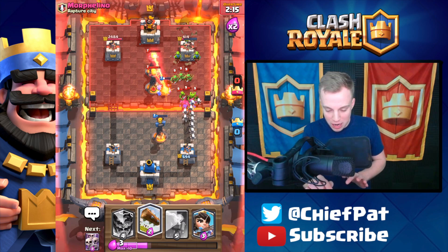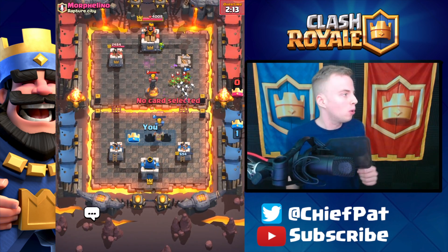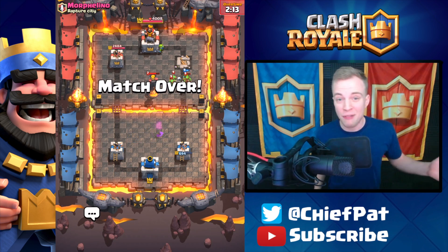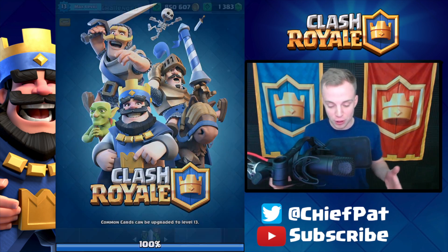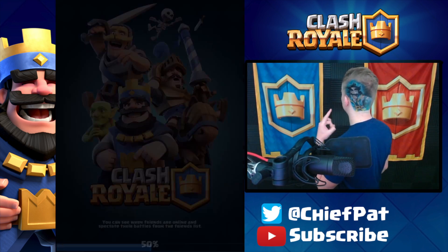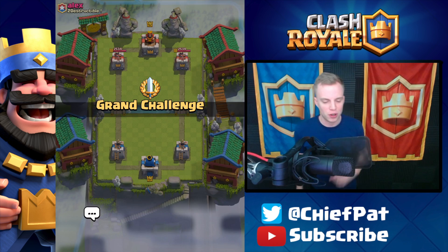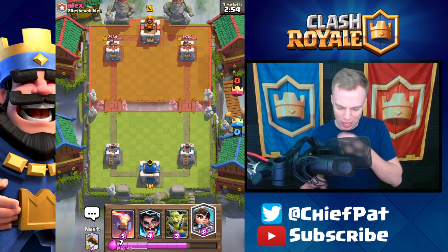I was hoping the Inferno Tower would already be dead. He's gonna play another Inferno Tower, but that leaves his tower open — we're gonna end up picking that win right there! We didn't have the Rocket or any direct damage which made it a little difficult to finish off, plus his Inferno Tower was hard to deal with. But that's gonna be win number one with our lucky Electro Wizard. Let's get to battle number two against Alex.